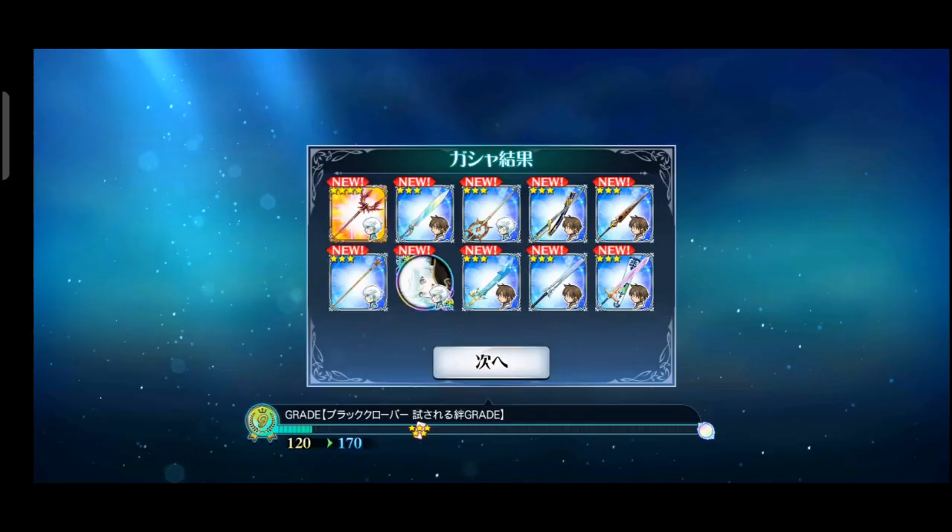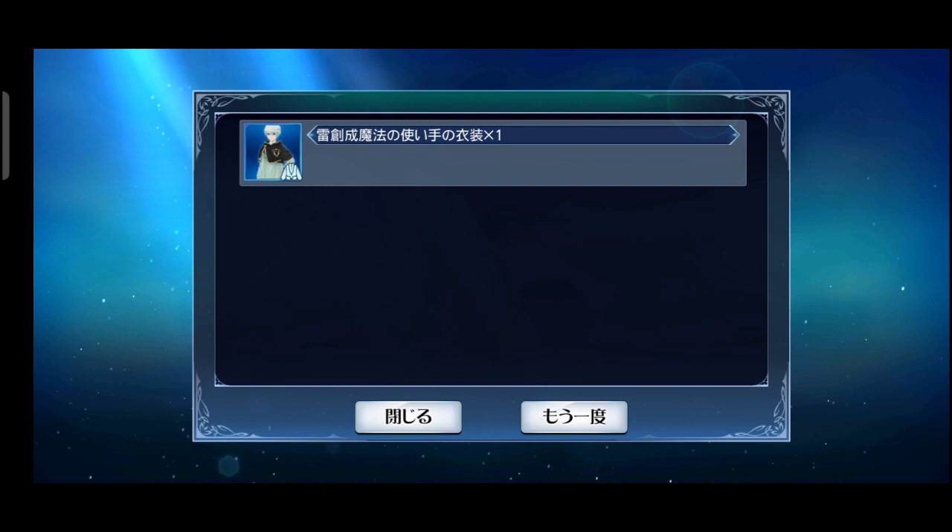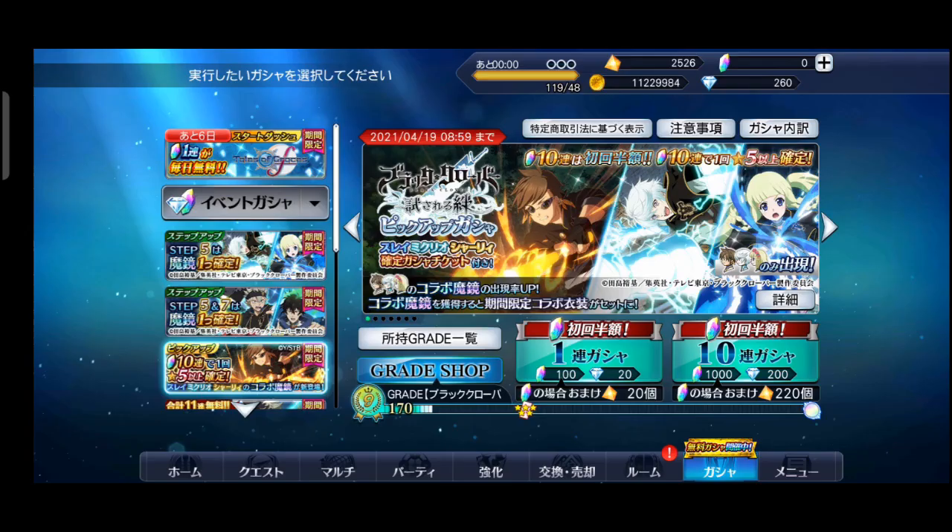Langsung dapat special ulti-nya juga teman-teman! Oh ini kostum baru dia. Jadi kita dapat itu tadi. Dapat sore — kita terima aja. Kalau mau gacha sekali lagi masih bisa teman-teman, tapi sayang Prime-nya. Kita tabung aja lagi, masih ada 260 teman-teman.